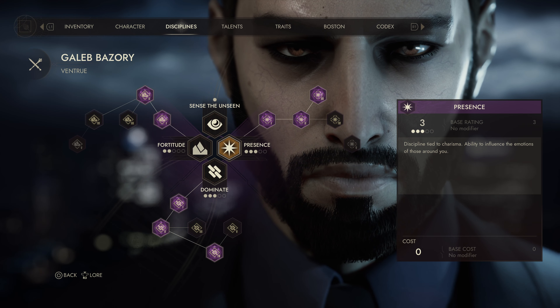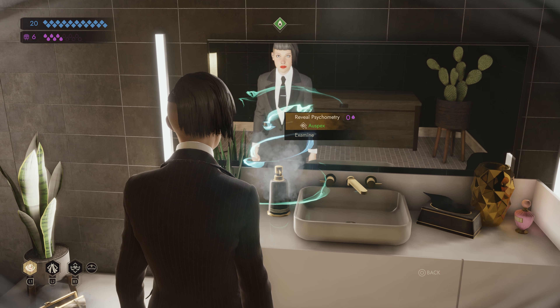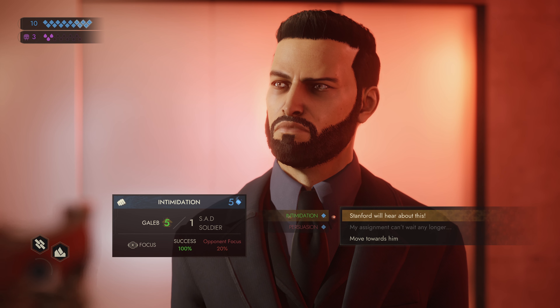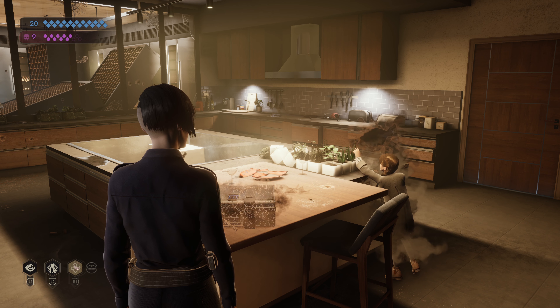Vampires also possess different disciplines – vampiric powers that can be used to solve problems. M.M. uses Celerity to access the inaccessible. Leisha's Auspex heightens the senses and allows you to see potential futures. Disciplines can be upgraded to unlock new powers. For example, Obfuscate allows you to move undetected, but when upgraded, lets you conceal objects too.